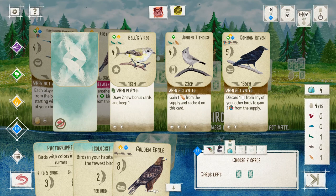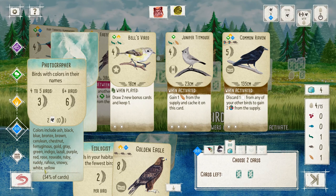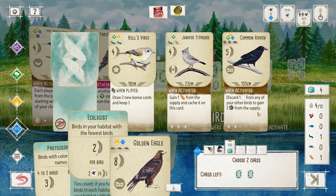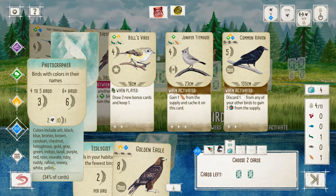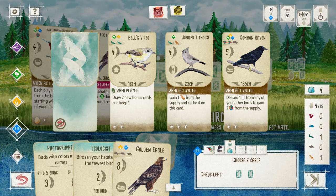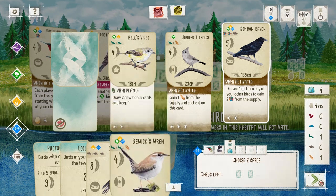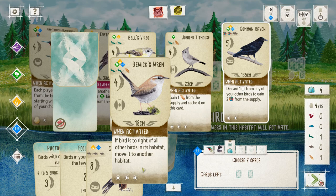We'll still get the Common Raven — I think I'll be able to play it. I've only played two birds with colors in their names. Juniper's not a color, right? No. So we'll stick with the Common Raven and see what I can do.